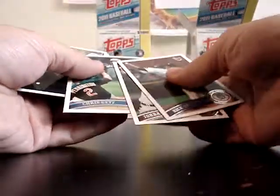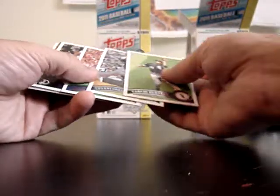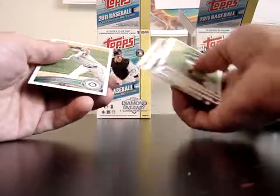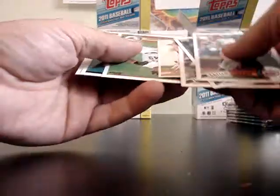Looks like the same pack as the last one — Nolan Ryan Mini, BJ Upton, Topstown. It's the Upton Hot Pack. Love the throwback. Carlos Quentin, Orlando, Texas Rangers, New York Yankees, Matt Cain, Diamond Duos. And the regular stuff. Diamond giveaway. And Fisk Mini.